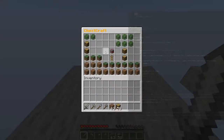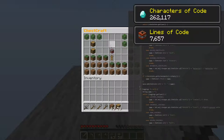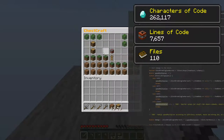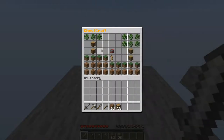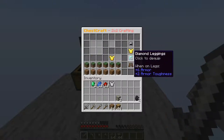Hi everyone, this is Repeater64, and welcome back to another ChestCraft devlog. As always, I'd recommend taking a look at the previous videos in the series if you haven't already, so you can see what I've done so far. And if you're enjoying the series and interested to see where ChestCraft goes, I'd really appreciate it if you can subscribe. This video, I've added ores, smelting, armour, and death.